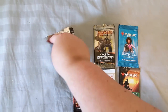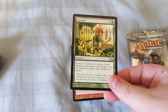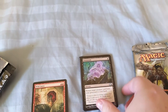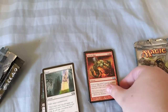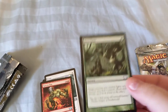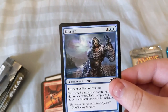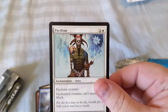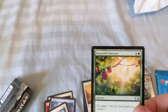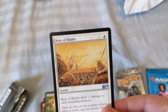First up we're looking at a 2013 Coreset — it's been a while since I've got a pack of this. We've got Far Seek, Wild Guess, Essence Scatter, Turn to Slag, Prey Upon, Dragon Hatchling, Aven Cruiser, Pacifism — I had so many of these in my box of cards — and Bountiful Harvest. Brain of Blades.